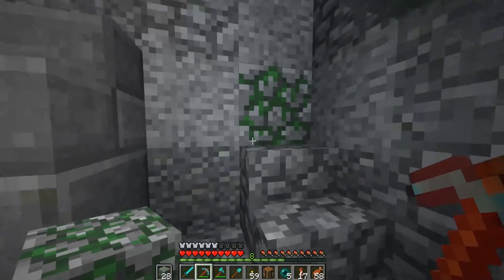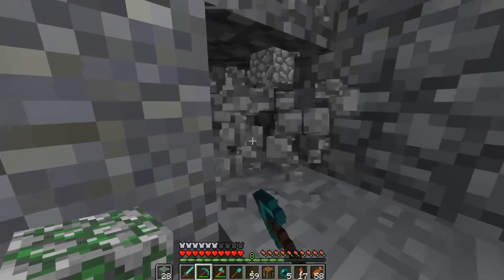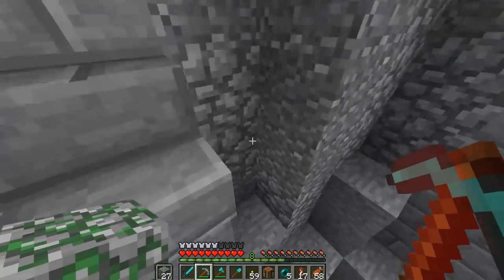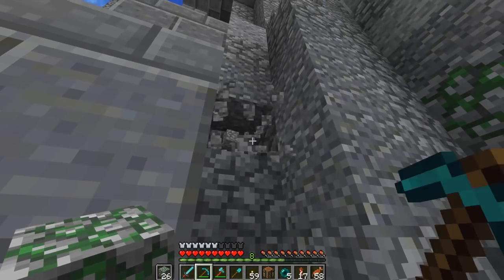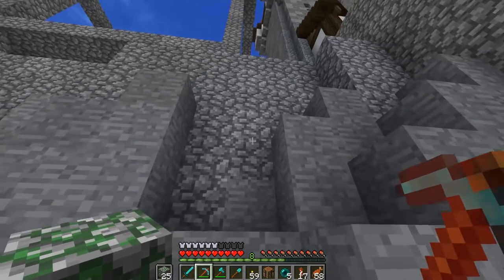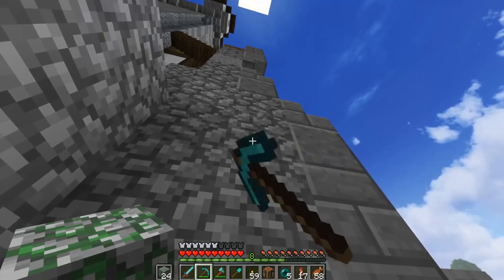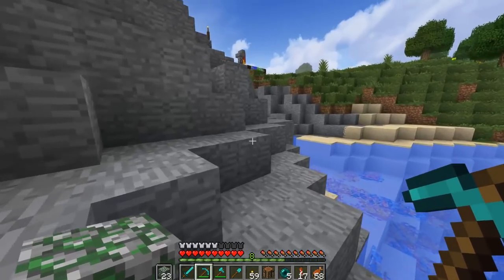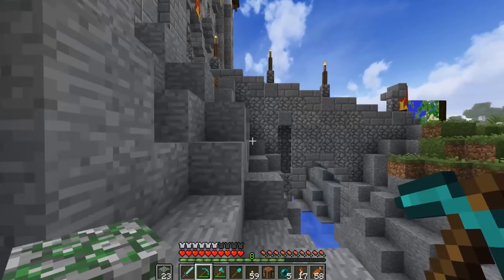You guys have been asking for that weathered look for so long and I just never really got around to it because I never wanted to go cut down vines. Do you guys have an easy way of farming vines? That's the one thing I hate doing in this game - farming vines to make moss stone, because it's one vine and one cobblestone equals one moss stone, and it's such a big pain. Honestly, making mossy cobblestone is one of my least favorite things to do right now.